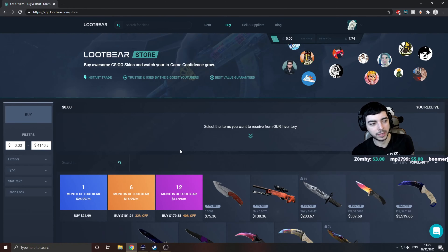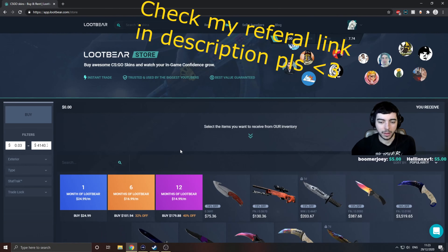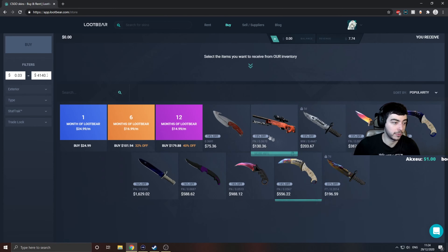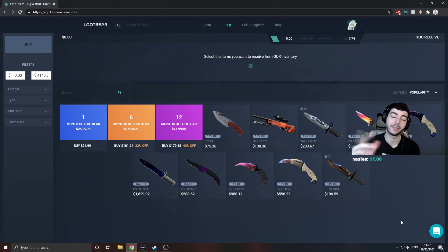A lot of people didn't know that you can actually buy skins on Lootbear as well as rent them out and sell them. The selection isn't always huge — sometimes there are three pages, other times half a page. But it's all well and good. If you have a trade-locked skin, like this Damascus Steel with five days left on it, if you buy it, it will go straight into your Lootbear inventory. Try and be smart, guys. Be safe. Don't get scammed.